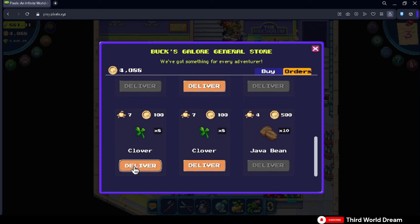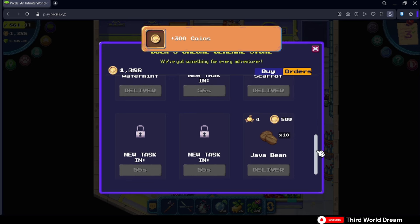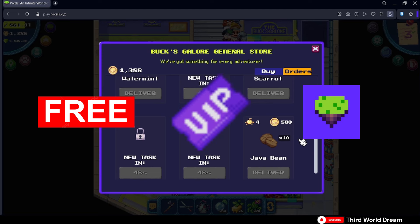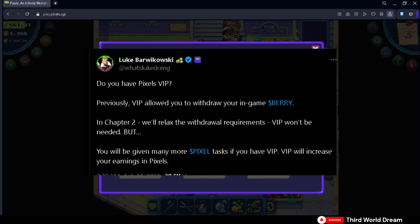This could still change in future updates, so make sure to subscribe so you don't miss any updates. Difficulty of tasks also depends on the type of player you are — it differs from free-to-play players, VIP players, and LAN owners. Tasks given to free-to-play players are often easier but reward you with less coins. For VIP players, on a recent tweet by Luke, he mentioned that VIP players will get more coins upon completing their tasks. Be sure to follow him and the official Pixels Twitter so you don't miss out whenever they announce updates.